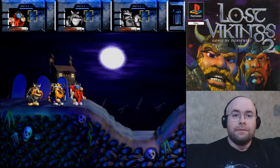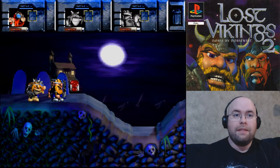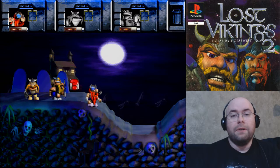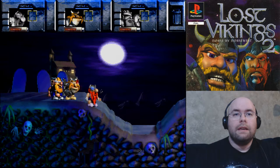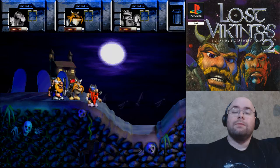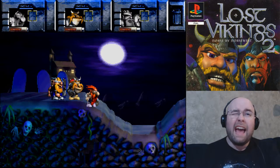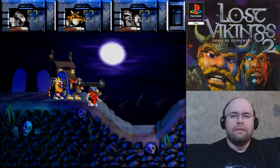Lost Vikings 1 is a puzzle game with these three characters. This is Erik the Swift — his ability is jumping, and he can also ram into things. In Lost Vikings 2 he has rocket shoes; in Lost Vikings 1 he just runs fast. We have Baleog — he's got a sword, which is almost as useless as it was in Lost Vikings 1. In Lost Vikings 1 his other ability is an arrow; he doesn't have that in this game. He has the most loud and obnoxious sound effect in the game.